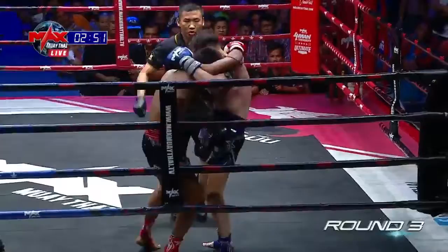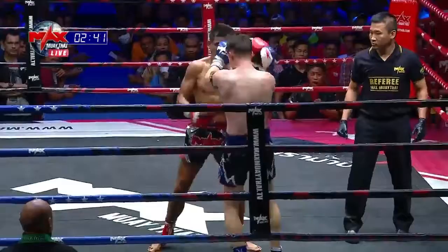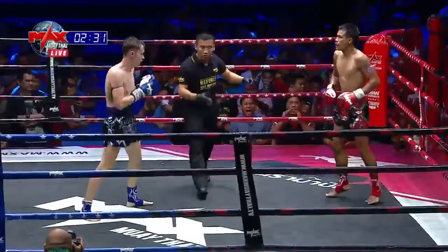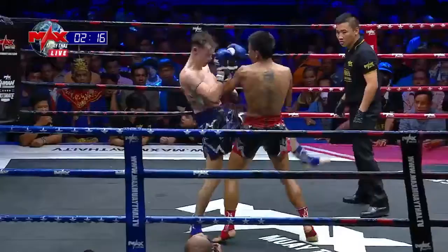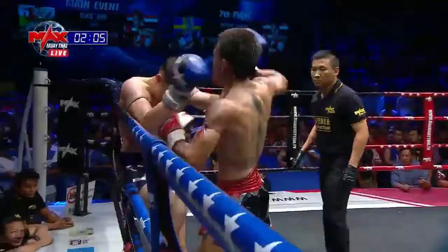Sharp knee through the middle again there from Sai. Straight right there from Kong Ngorong. Sai is willing to trade here — not intimidated at all. Has he got the energy to go hard for three minutes? Big right from Kong Ngorong again there — Sai on the back foot again. Sai makes a push forward. Beautiful stepping knee there from Sai — this is a tie.